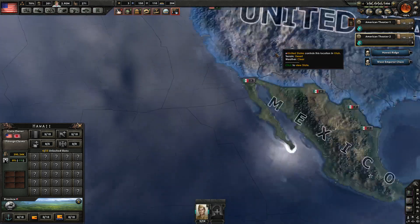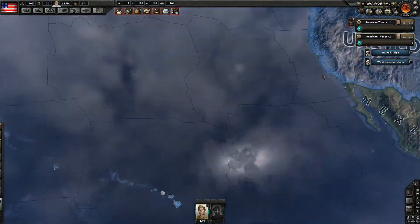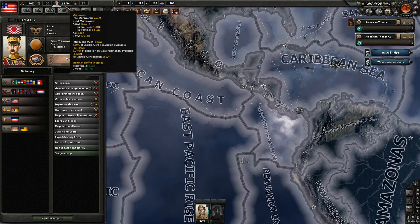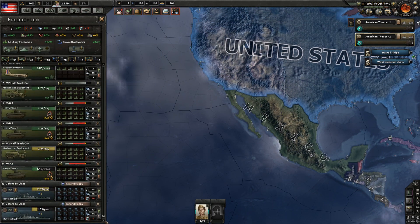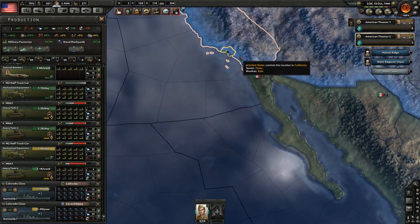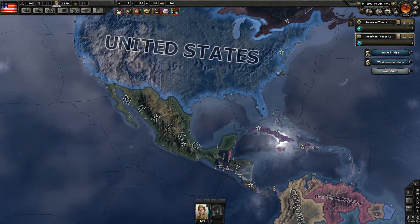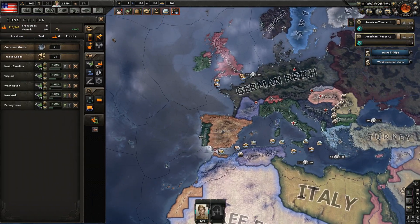They're getting closer and closer, and we don't have a single fleet right here. I kind of want to pull back, to be honest. One thing I could do is just tell one fleet to be deployed right here, then tell it to just pass through right here. And if they ever get destroyed, then I know they're coming — basically a pre-warning system.